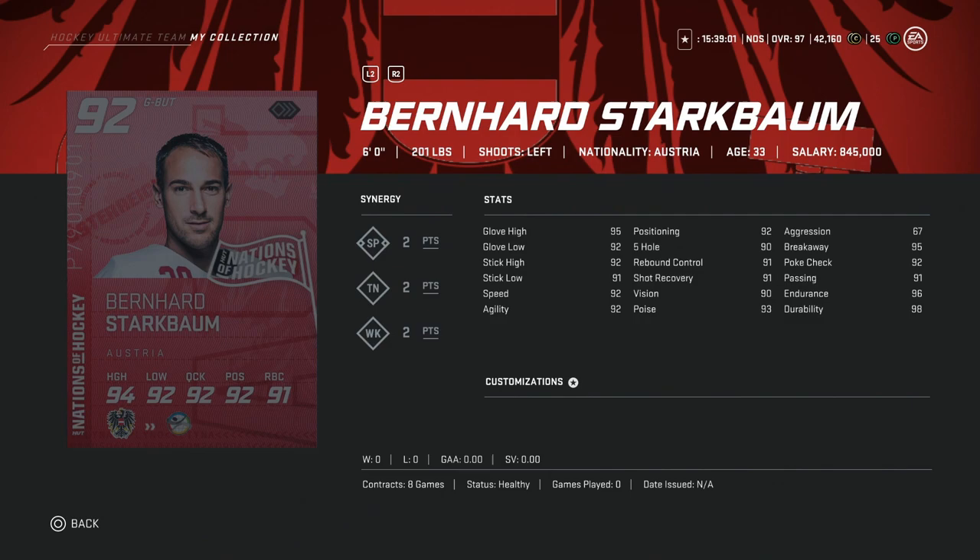Then we've got the 92 overall Bernard Starkbomb, 6 foot. Unfortunately, this goaltender has a great build — 67 aggression, 95 glove high, 92 positioning. That's fantastic, but unfortunately he's only 6 feet, so this would be a hard avoid. If you do pack him, this would be a sell for sure.